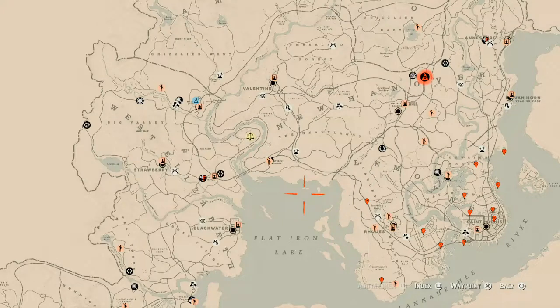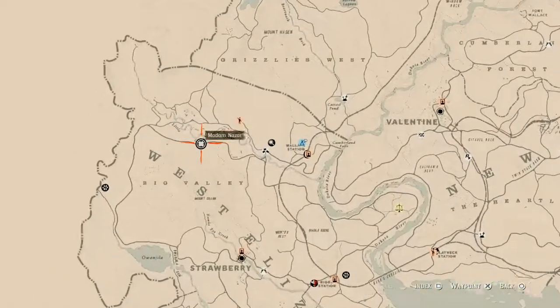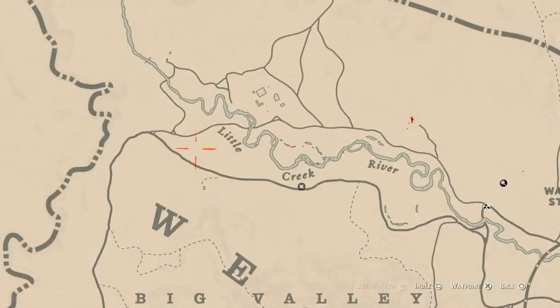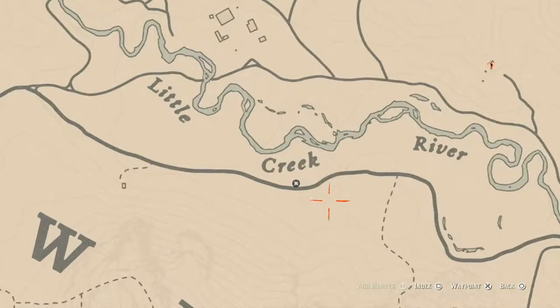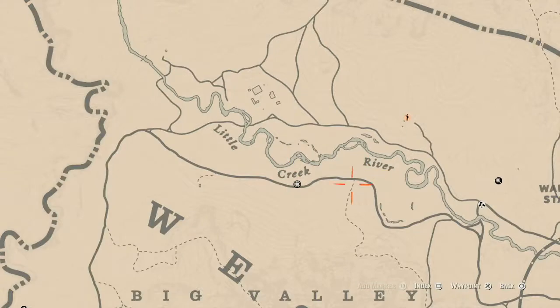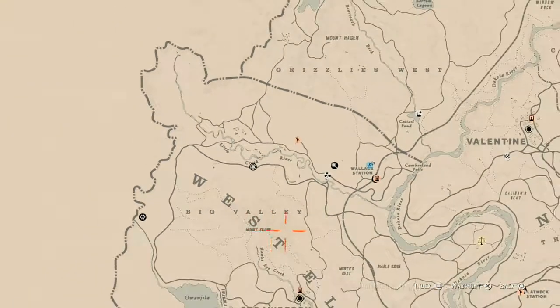The first thing I'm going to get out of the way is Madam Nazar's. If you've been looking at the map, you should be able to see where she's at, but if not, she's right here today in Big Valley at this location, right underneath the double E in Creek. That's how I pinpoint her position — put a waypoint right there and just go there.